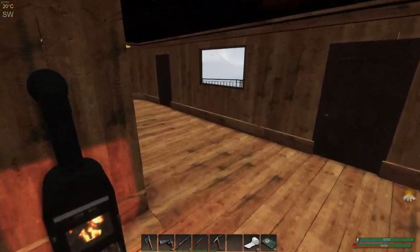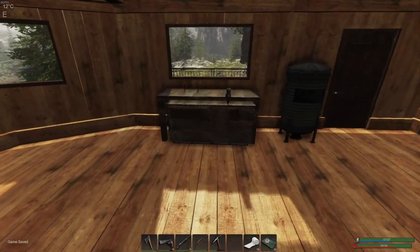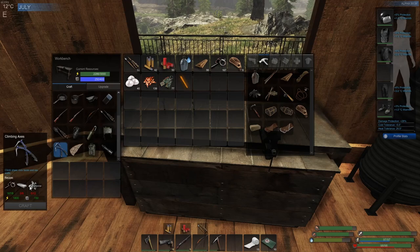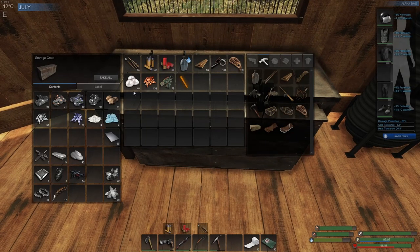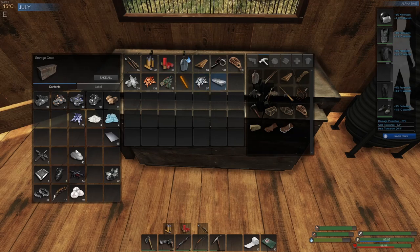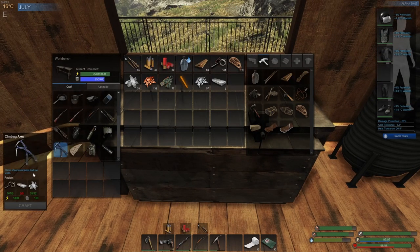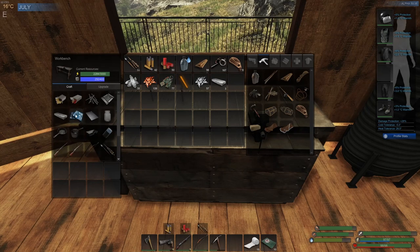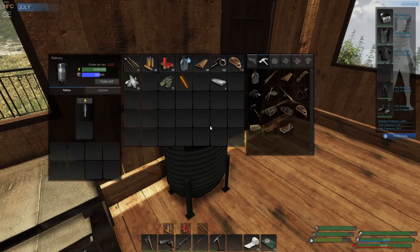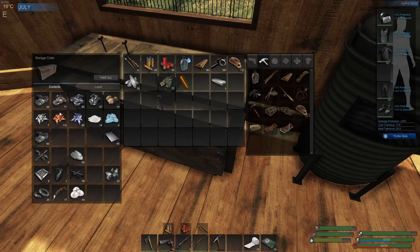Now we need to make a climbing pick — I think it's called a climbing axe, but it's more like a climbing pickaxe. Climbing axe needs a metal ingot and some crystal. I know I have crystal. We have some — grab that. We have three of those. It said six... or wait, that might be an eight. One, two, three, four, five — yep, we got three, just barely enough. Put that in there.